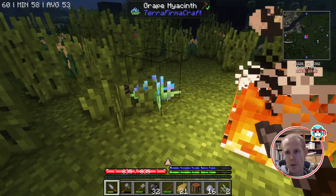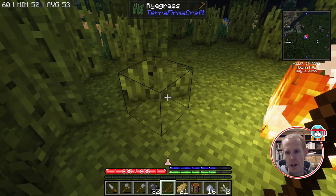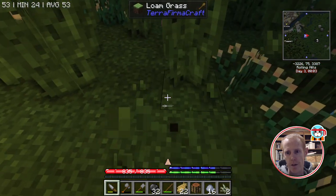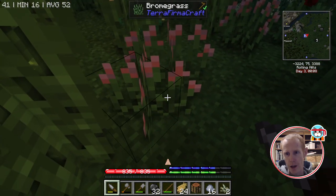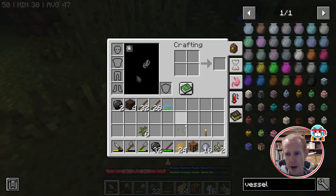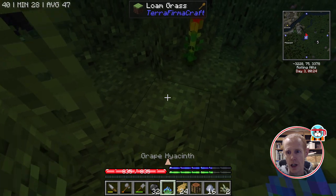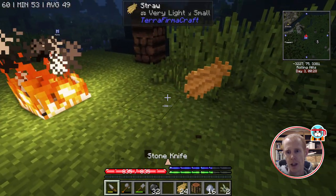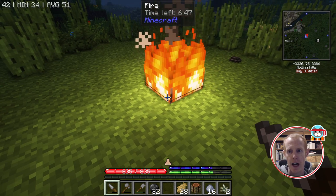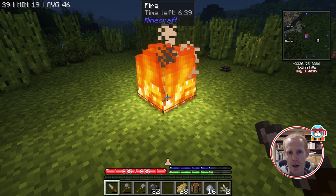If you want flowers, you have to break grass with the knife — if you break it with an open hand or another item it won't drop anything. If you don't want the straw, just break the grass without a knife. The pit kiln has a time left indicator — it takes eight hours for a pit kiln to do its magic, so we'll come back when it's done and we've got our vessel.